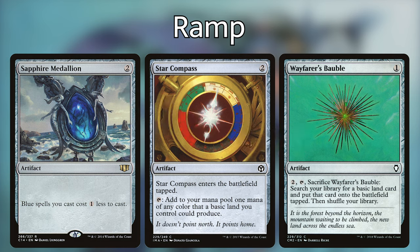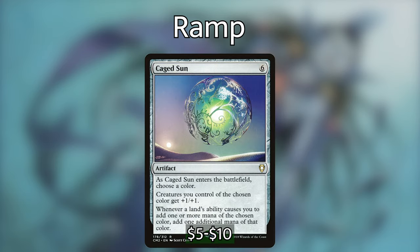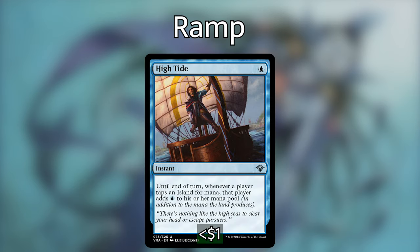In addition to playing mana rocks, we also have some ways of doubling our mana or reducing the cost of some of our spells. Stony Brook Banneret is a super cool wizard — this little merfolk makes all of our other wizards cost one less to play. We're also playing Caged Sun, which when it enters the battlefield, we choose a color, and whenever we tap our lands for that color of mana, we add double that mana instead, so it makes all of our islands tap for two mana. And then High Tide is one of my pet blue cards — for one blue mana until end of turn, all islands produce an additional blue. That can give us some super explosive turns.